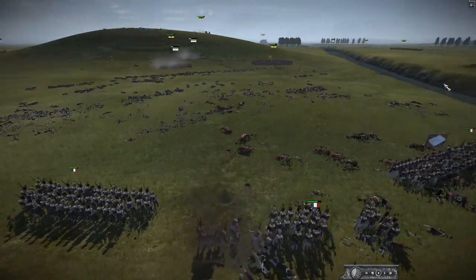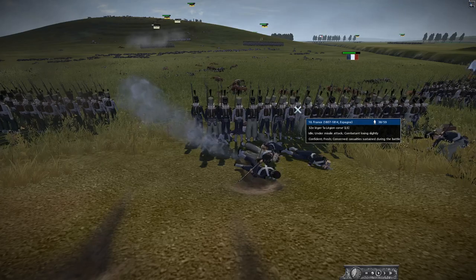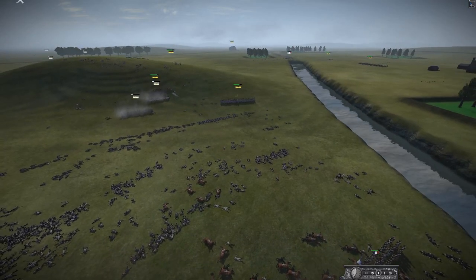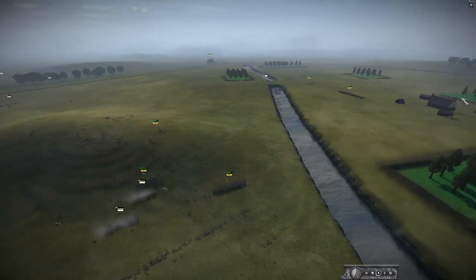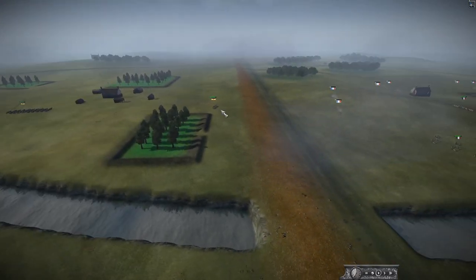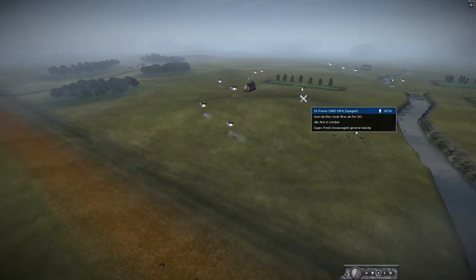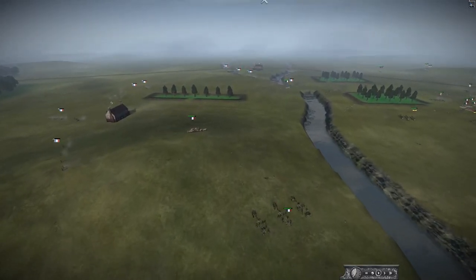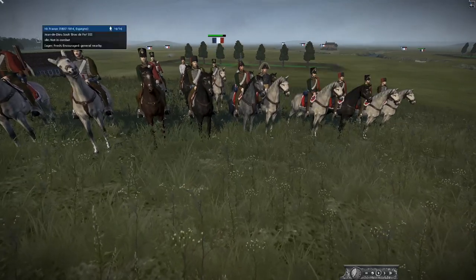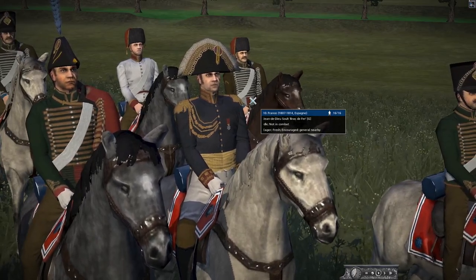There's another hole blown in the lines - the gun probably doesn't get great kills but it's great for damaging morale. The Austrians are going to fall back to the bottom of this hill to give themselves a chance - they're really running out of forces in the center. The Austrians are trying a flank with their general and some Cuirassiers. And they've got Soult here - one of the Marshals of France, famous from Austerlitz where his corps basically retook the Pratzen Heights.